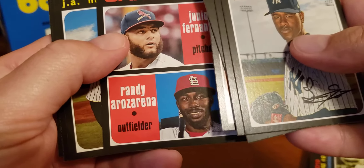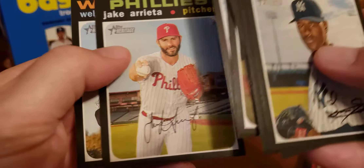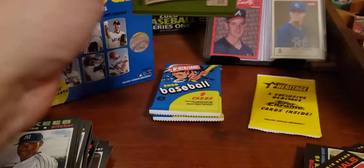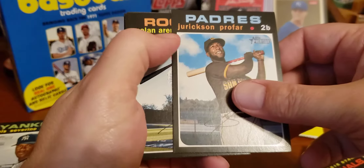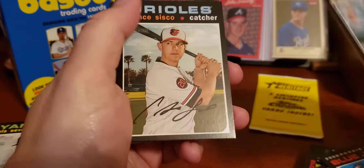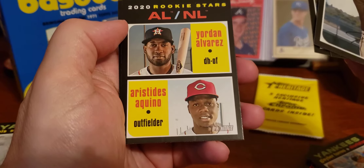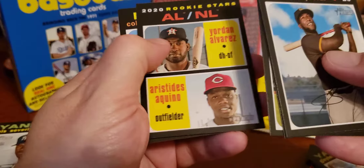Colome. We have Junior Fernandez and Randy Arozarena. Jay Happ. Vargas. Arrieta. And Wellington Castillo. Still looking for Yordan Alvarez — Aquino's another one I have not pulled yet. And then there's the Gavin Lux and Dustin May — I think they share the same card. That would be a great one. We have Hunter Harvey, Dylan Tate, Jerks and Profar of the Padres. Zoach and Romero. Gleyber Torres. And here we are — that's what I was looking for: Yordan Alvarez and Aristides Aquino. That's one of the rookie cards I was looking for — very excited about that.